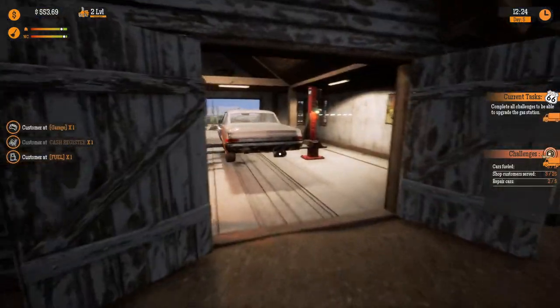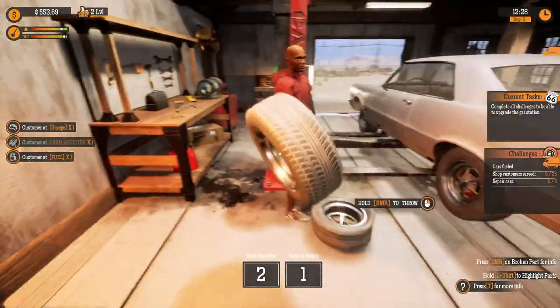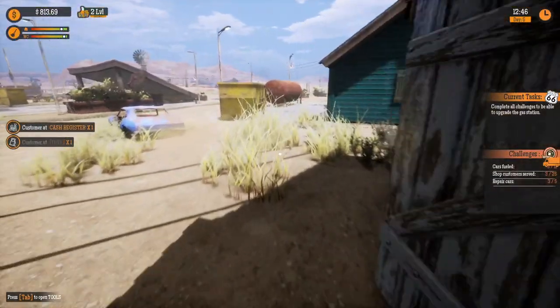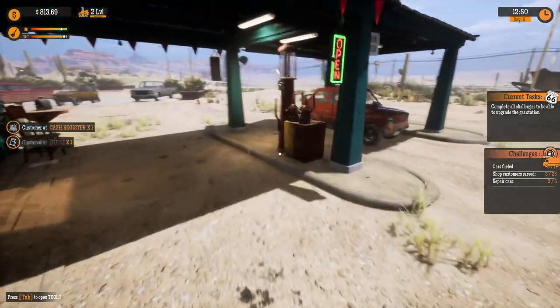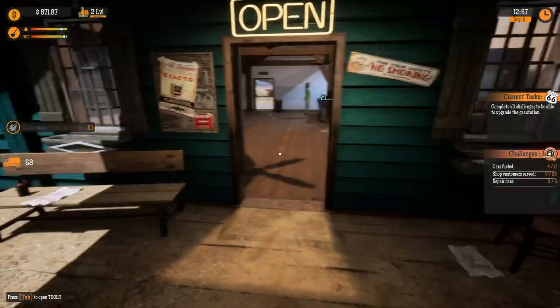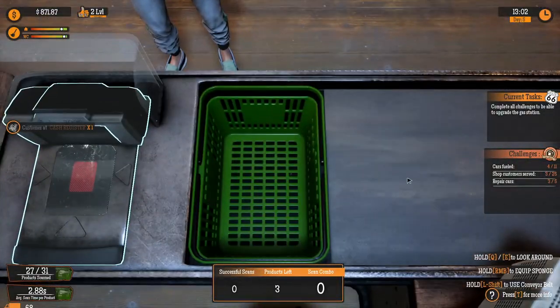We should have tires for you now, bud. Let's get this thing done. I don't know how many I bought — only five. These things are expensive. I don't have enough money. Damn it. And there we go. 260 bucks. Better than nothing. Oh my God, look at this little car. The irony is the pumping of gas in Gas Station Simulator is the easiest part. Everything else just takes so much time.